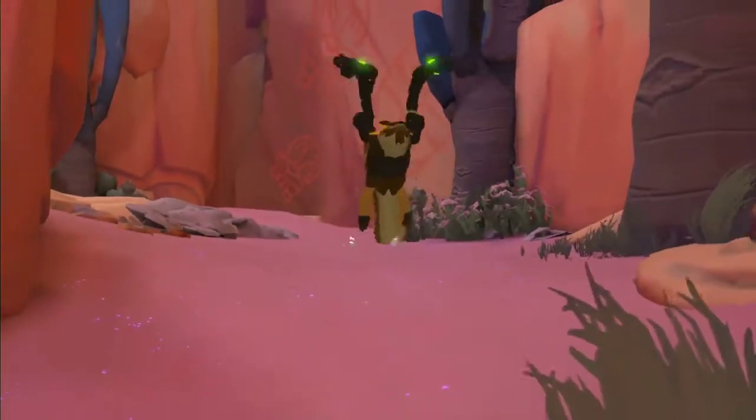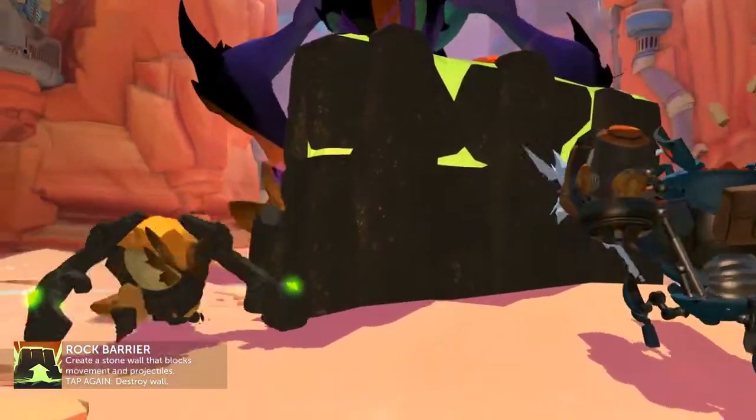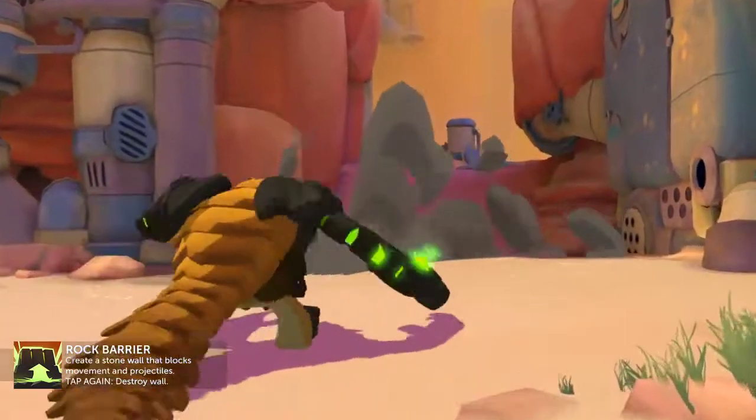Rutger's Rock Barrier creates a stone wall that blocks movement and projectiles. This can be destroyed by activating it again.